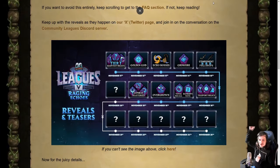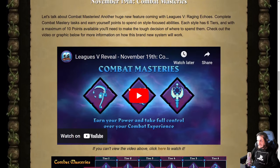Combat masteries are finally here — it's time to find out what's going on with our fighting this year. I haven't looked at any of this yet, it just came out. So I'll play the video in a sec. Just read this first: complete combat mastery tasks and earn yourself points to spend on style-focused abilities. Each style has six tiers with a maximum of 10 points available, so you have to make tough decisions about where to spend them.